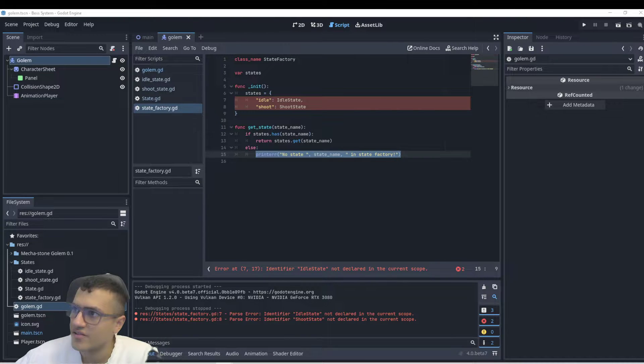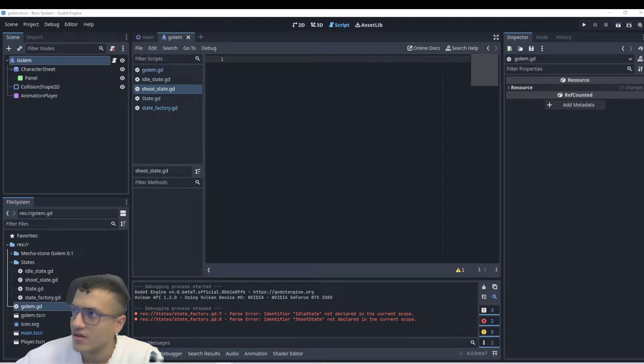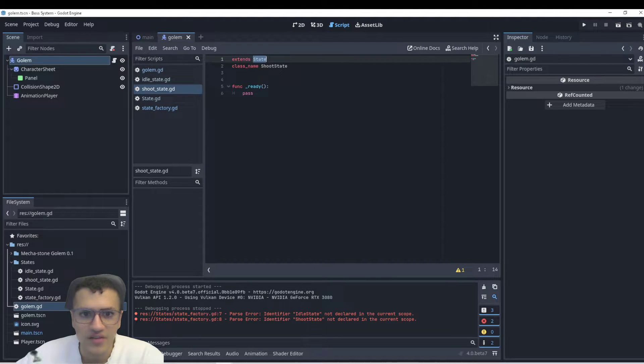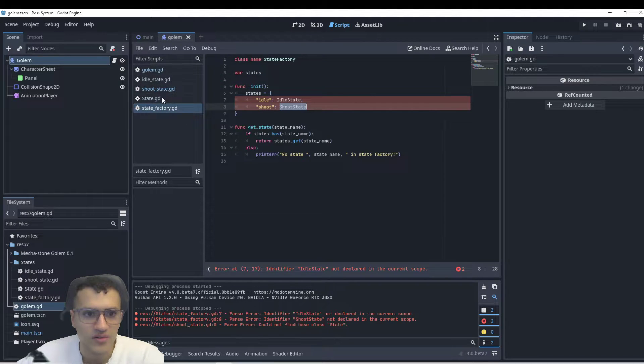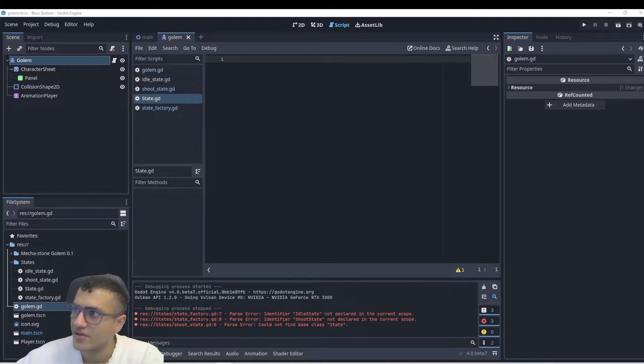Next, let's go to our shoot state. This one's pretty simple. We're going to extend State and have the class name be ShootState. Extending State means extending off of another class which we'll create in a second. We're just going to pass for now, not adding anything yet. So in our state factory we reference ShootState.